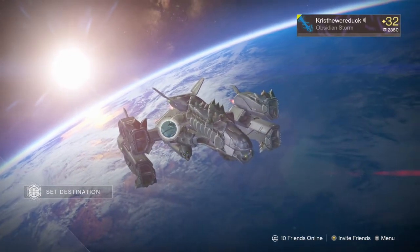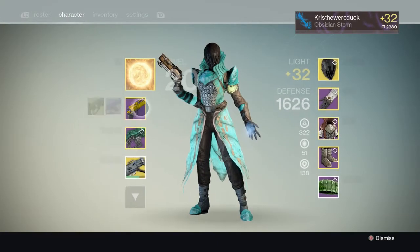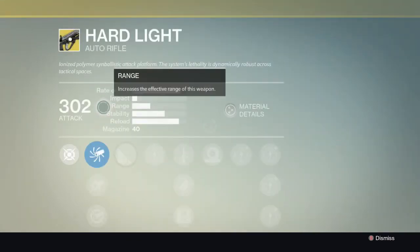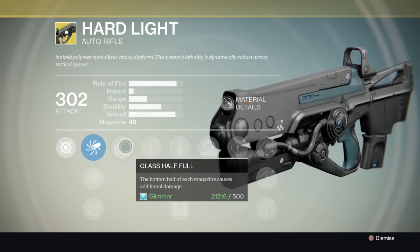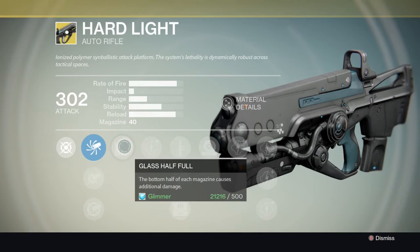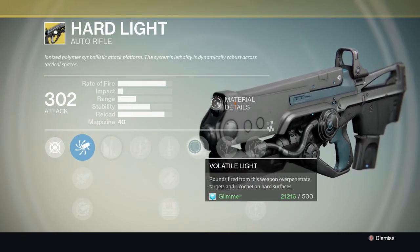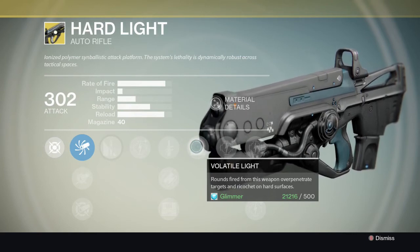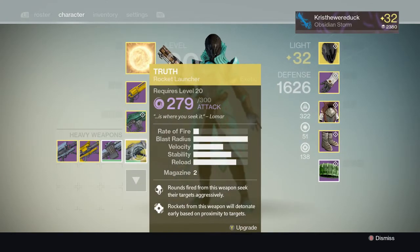I'm back with his Warlock. In his inventory he has Hard Light, which I also have. Its perks are Glass Half Full, where the bottom half of each magazine causes additional damage, and Volatile Light, where rounds over-penetrate targets and ricochet off hard surfaces. He has no exotic armor currently equipped.